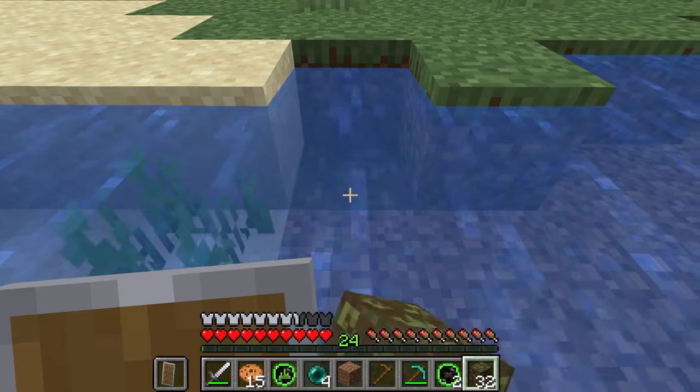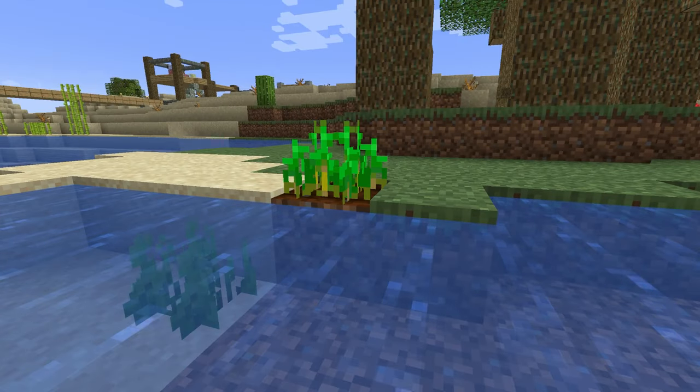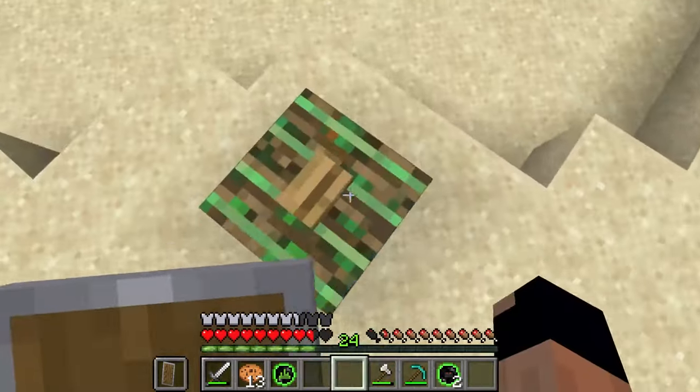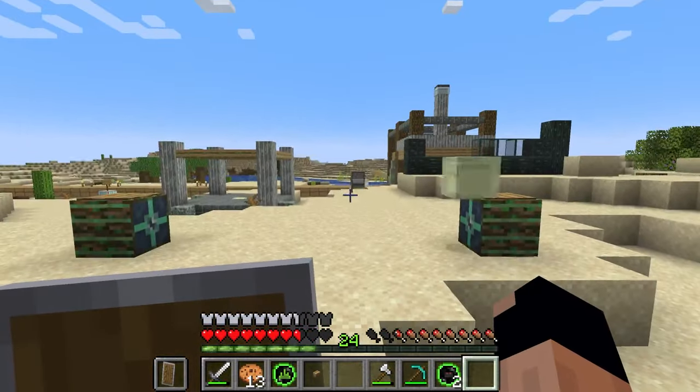Planters apply bone meal to crops two blocks above them, ideal for farming. Way gates teleport entities on top of them when powered by redstone. If placed alone, teleportation will fail and warp you randomly, but way gates can be pointed towards other way gates for quick teleportation.